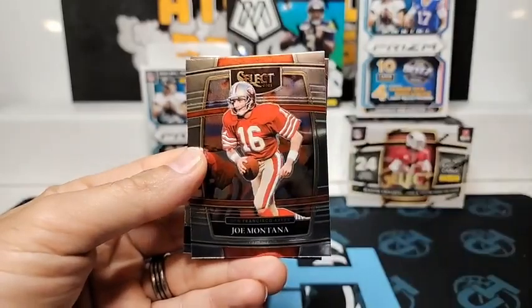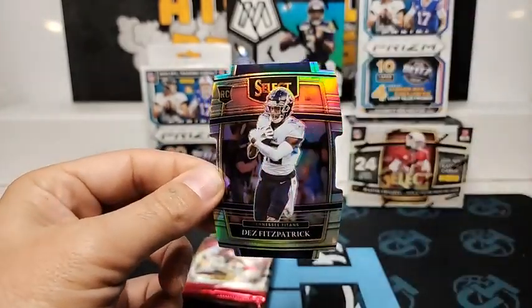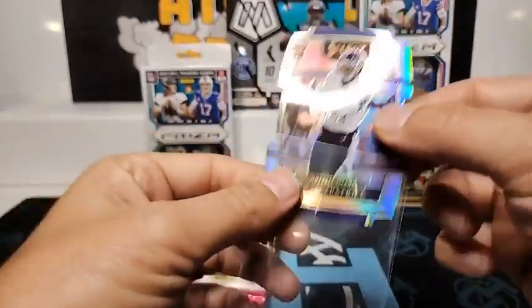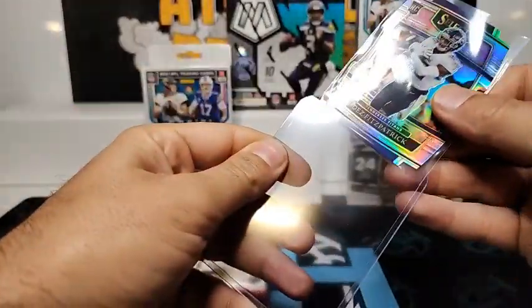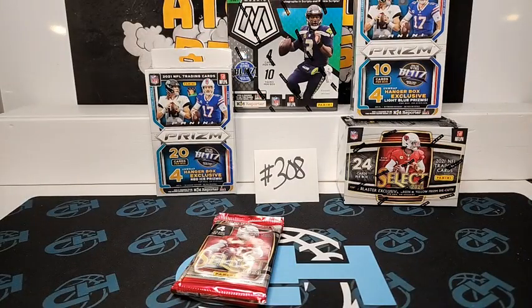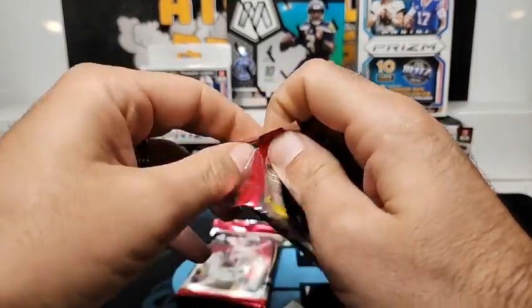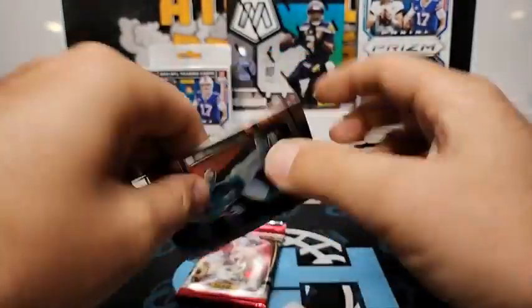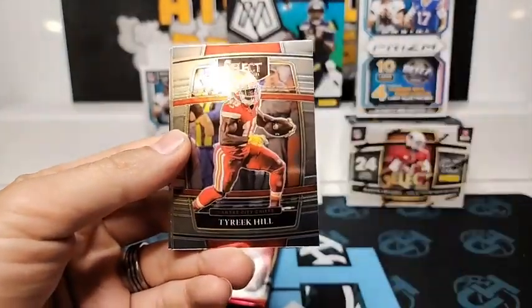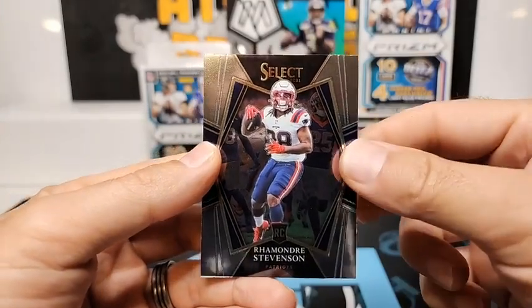Ian Book, Joe Montana, Josh Allen numbers, and a Silver Hollow Dez Fitzpatrick for the Titans. Hunter Long, Tyreek Hill, Travis Etienne, and Ramadri Stevenson on the premiere.